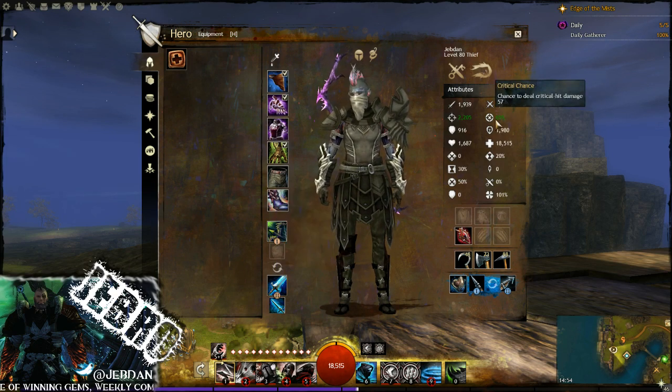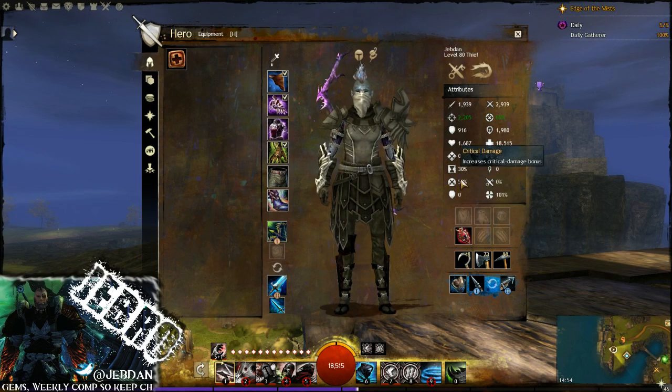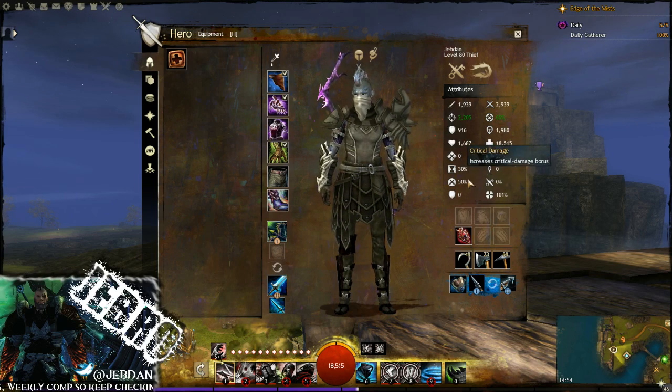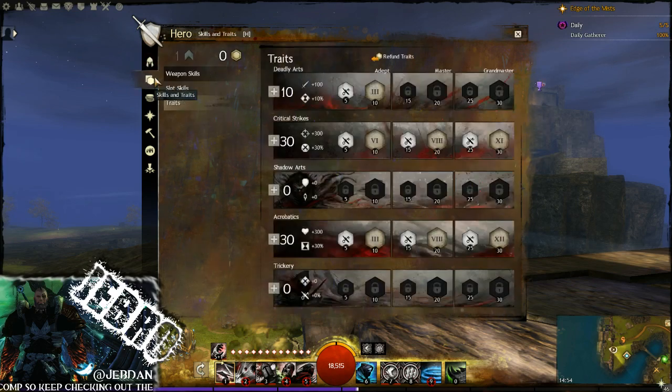We want as much damage out of this spec as possible. We have 65% crit damage, which is very important, and also a critical damage bonus of exactly 50%, which is very very good. Now I'm going to go into the traits.